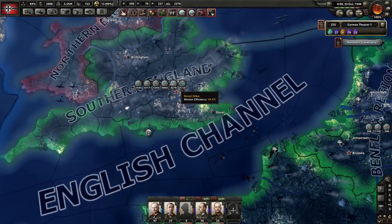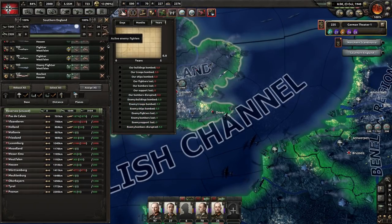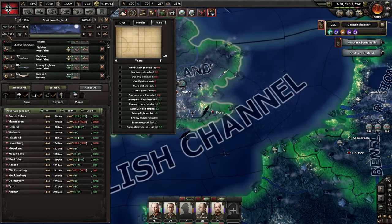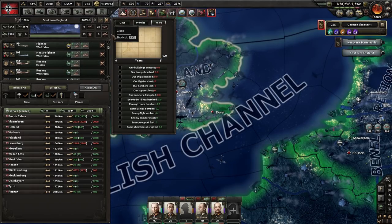Check your strategic air map. You can click on the area and see that the enemy only has 26 fighters left and anti-air guns at 25. I have 1,500 fighters, strategic bombers, missiles — a whole bunch of stuff.